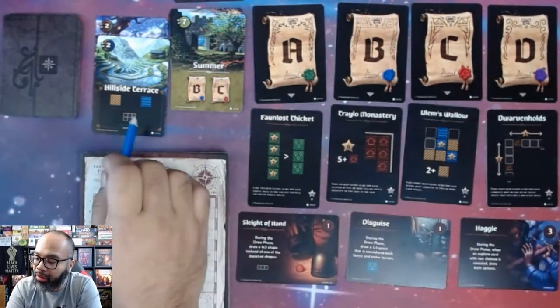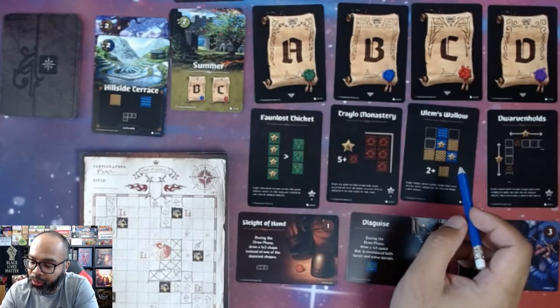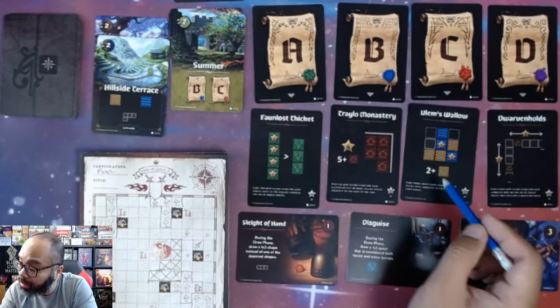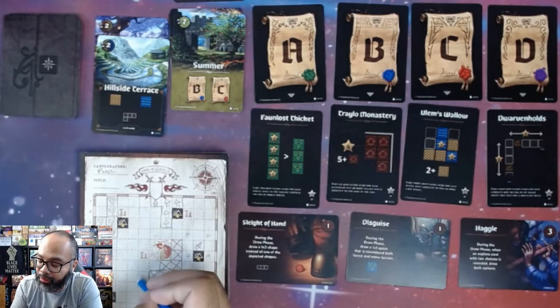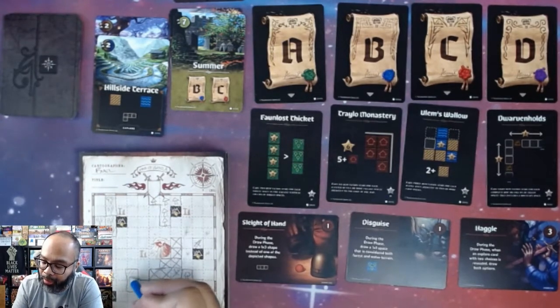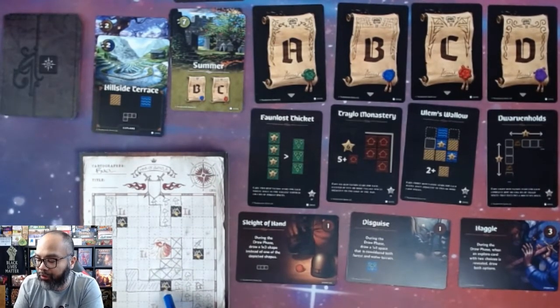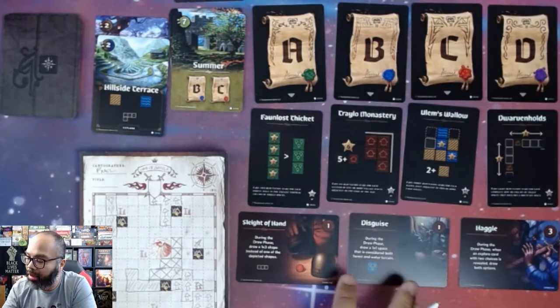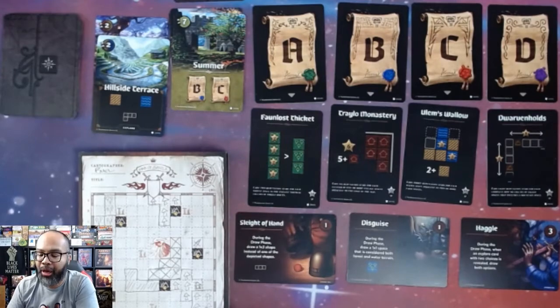Hillside Terrace has a Tetris-style shape with farmland and water. Letter C scores three stars for each water space adjacent to two or more farm spaces. I'm going to put farmland here and hopefully get water in there too — that would be worth three points, and I'd also cover a mountain side. I have two coins right now so I could use Sleight of Hand or Disguise, but I'll hold off.